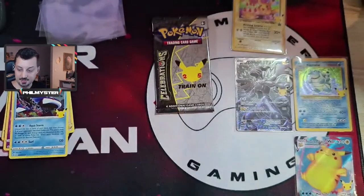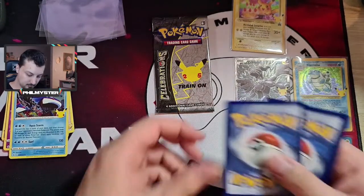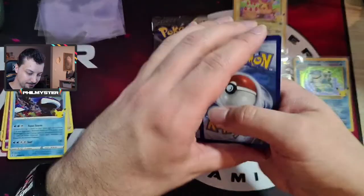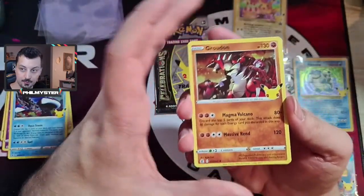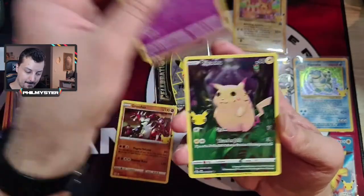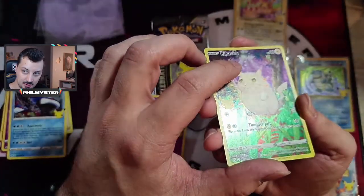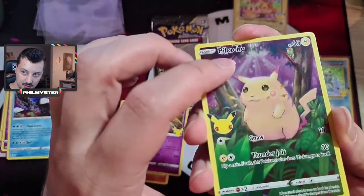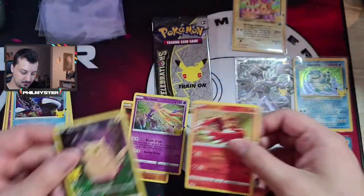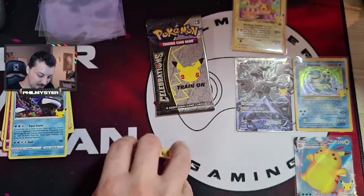Pack five - it's really hard to get these packs open. Boom - Groudon, Xerneas, Pikachu with print lines all over it. No classic hit there.